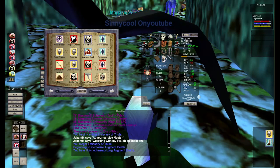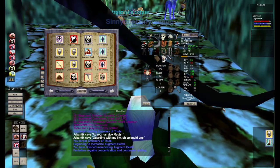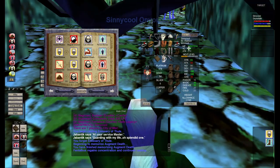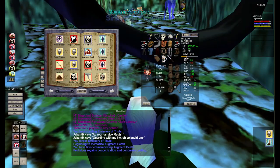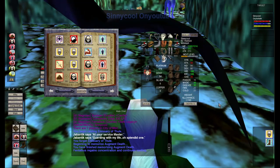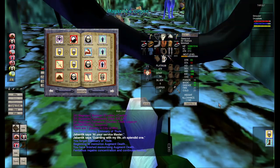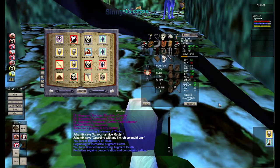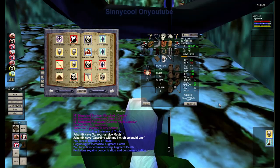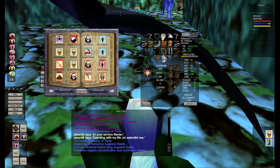Hey, what's up everyone, I'm Sinny Cool and this is EverQuest Project 1999. Today we're on the green server on the level 60 necromancer Warlock - he's almost two bubbles into 60. We're in City of Mist and I just got one of my quest items, the strange ochre clay, for my shaman's Canni 2 quest in here and I want to show y'all where I got it.